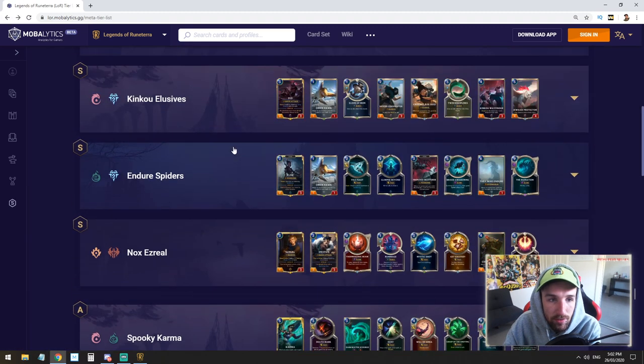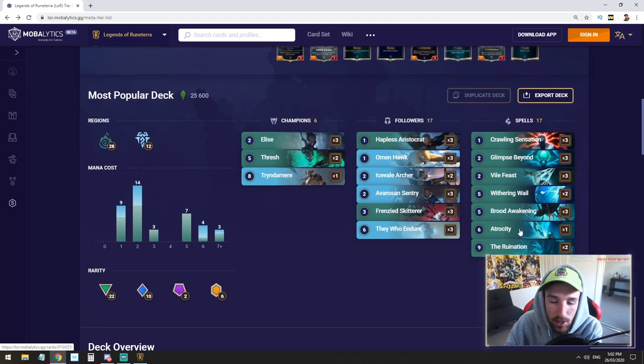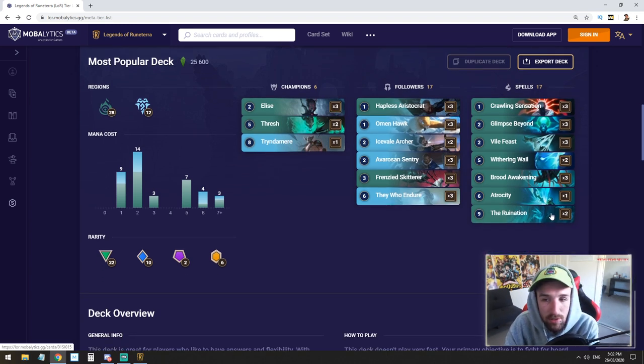If you're versing some sort of control deck, there's one copy of Atrocity. Sometimes you play They Who Endure; sometimes you just Atrocity and blow them up in the face. On the top end, Ruination is just a ridiculous card — it gives you the ability to sometimes win a game on the spot. So this deck, pretty much, you can play it aggressively. You can play it control-y. There are so many ways of playing this deck. It's an amazing deck.